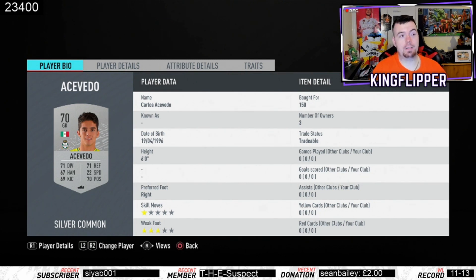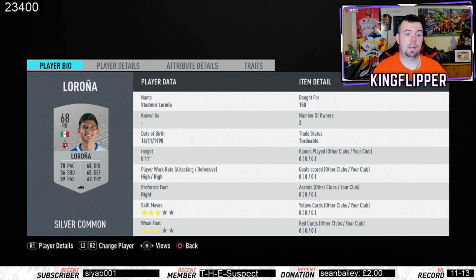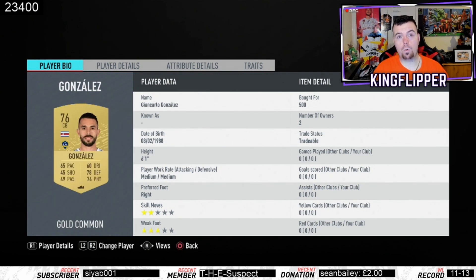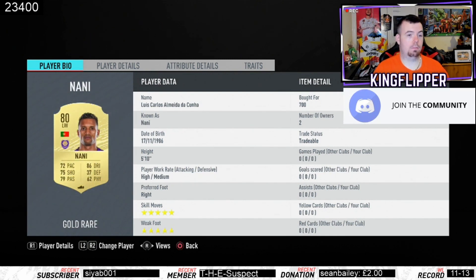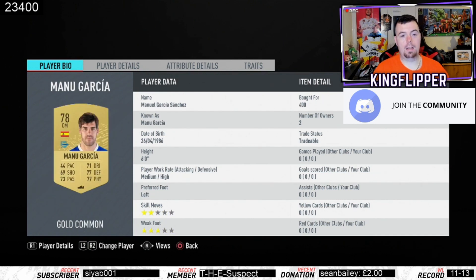Lorona and another silver, both 68-rated right back and center back at 150 coins from the Mexican league. For the MLS players: Gonzalez at 500 coins bid — he's the only cheap rare gold center back in MLS. Nanny, 80-rated left winger, 700 coins bid from MLS.